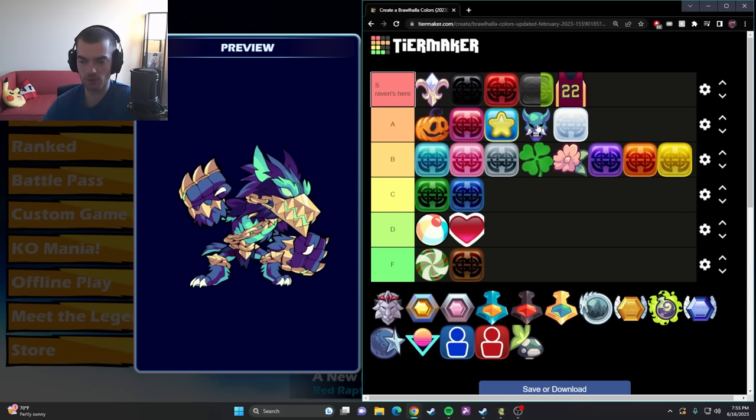Keep in mind red is my personal pick to be up there, so take it with a grain of salt. I don't think I'm gonna move anything else. Let me know what you guys think — W or L color tier list. I honestly think it's pretty solid. My opinion hasn't really changed too much. Maybe you can look back and compare, because I just know winter holiday and some of those holiday colors were an absolute mess. Hope you enjoyed — see you in the next one.